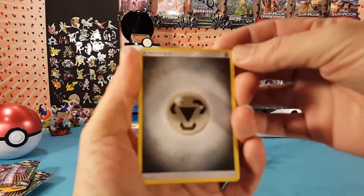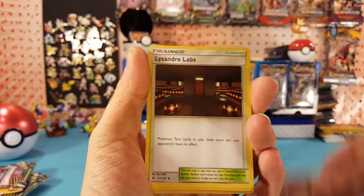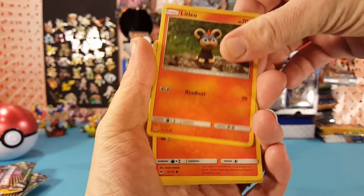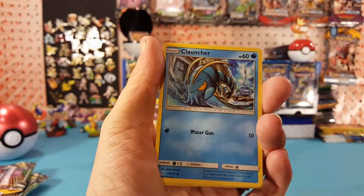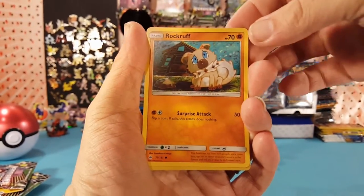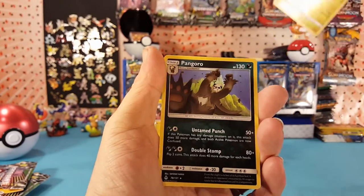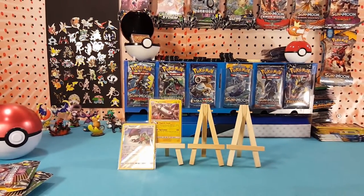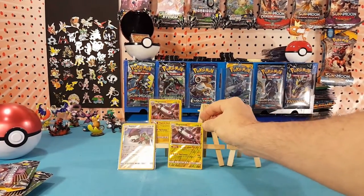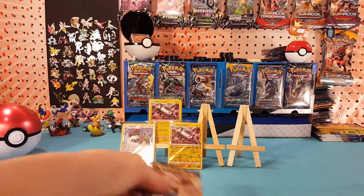Metal Energy to start this one off. Magnezone is our rare reverse and Pagoro is our regular rare. Alright, so there are both versions of Magnezone now, moving on to our final pack.